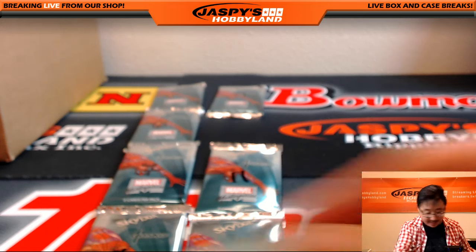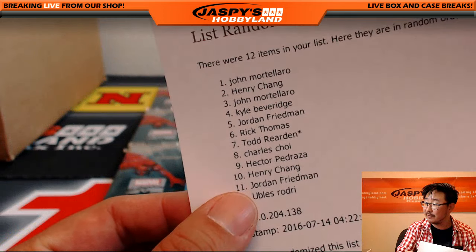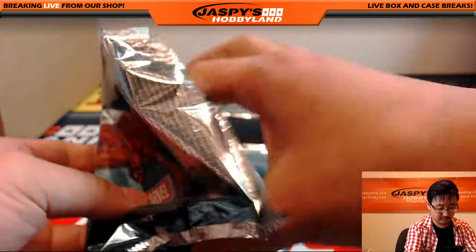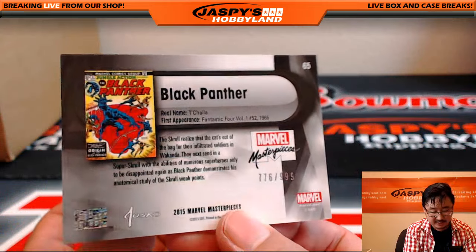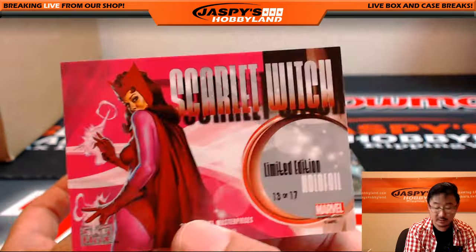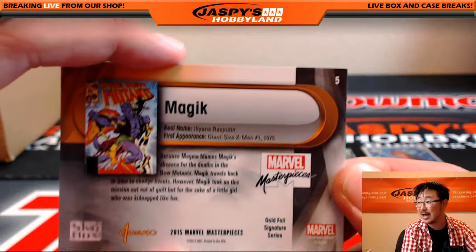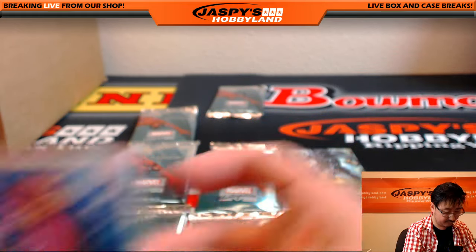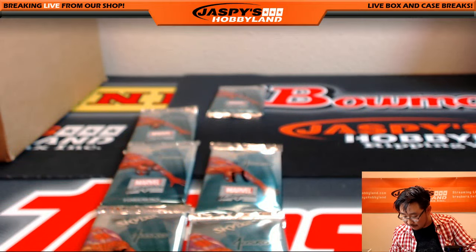Jordan F., you are up next. Jordan F., you have two packs — packs 5 and 11. There's pack 5. Black Panther — I don't think I've seen a Black Panther yet — 776 out of 999. There he is. We've got the Scarlet Witch, and Gold Foil Signature Series Magic. That was pack 5, Jordan. You also have pack 11.